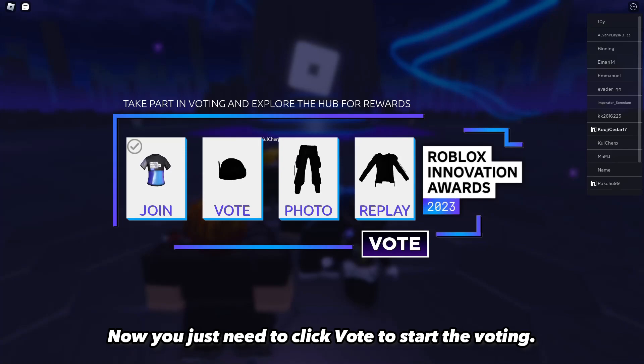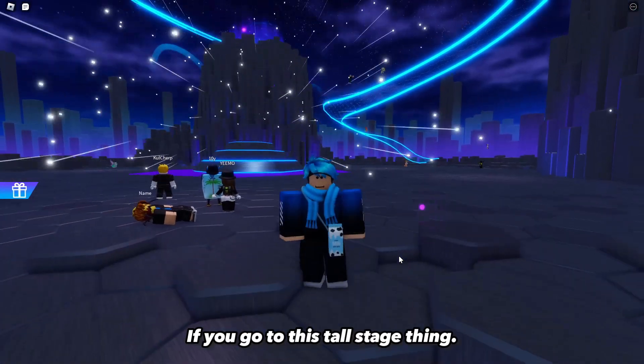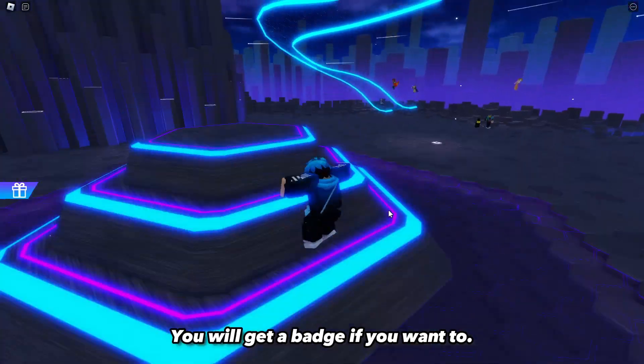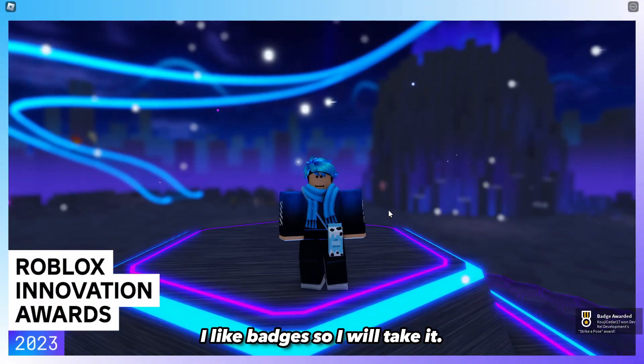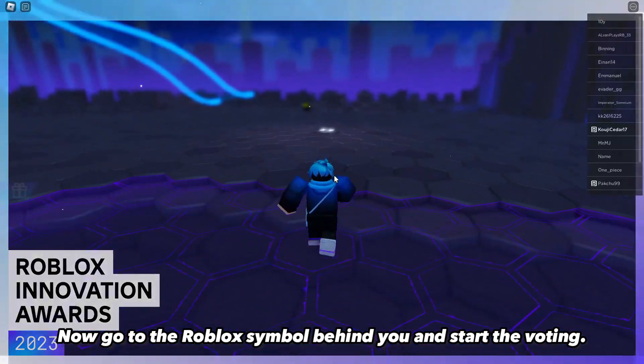Now you just need to click vote to start the voting. If you go to this tall stage thing, you will get a badge if you want to — I like badges so I will take it. Now go to the Roblox symbol behind you and start the voting.